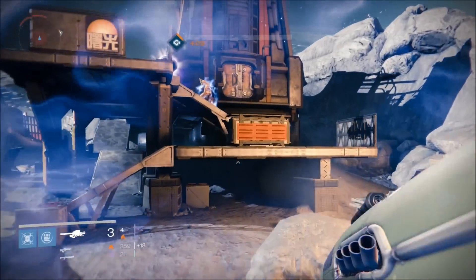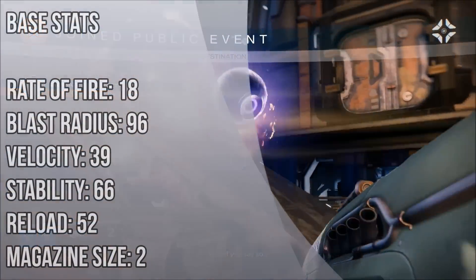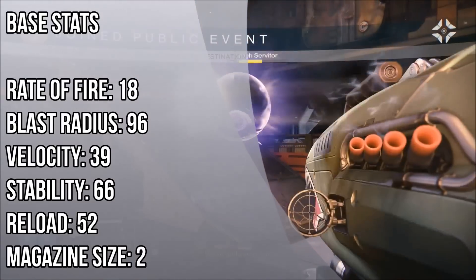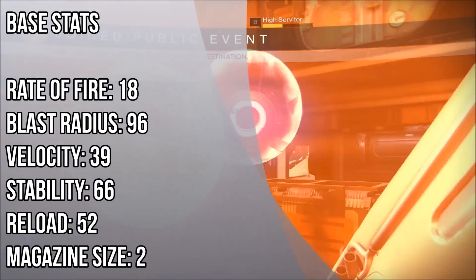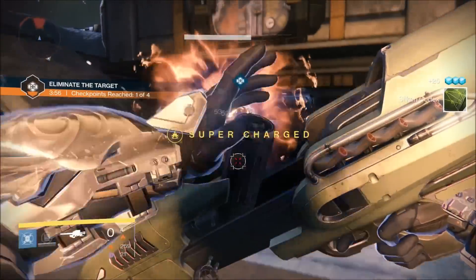Hello and welcome to another Planet Destiny exotic weapon review. Today we will be reviewing Dragon's Breath. Dragon's Breath is an exotic rocket launcher that came with the Dark Below DLC. It is awarded randomly in PvE or PvP, achieved with some luck from the Cryptarch, or sold by Xur.